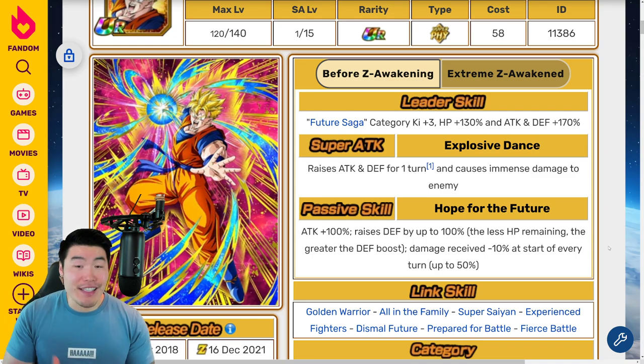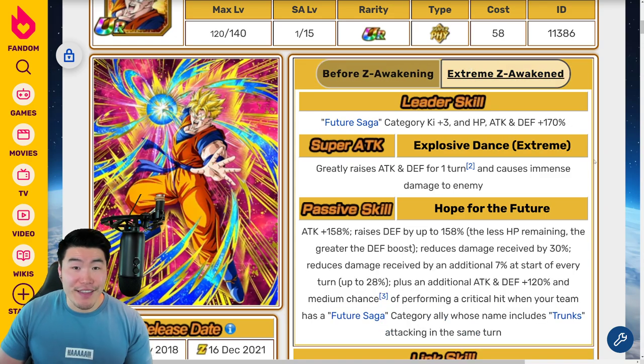As a Dokkan Fest category lead, he was definitely one of the weakest in the game. His damage was just really, really low, and his defense, while it could be pretty good with the built-up damage reduction after a few appearances, it was just never really that consistent. But with the Extreme Z Awakening, he does get a massive improvement and is now arguably one of the best TURs in the game.